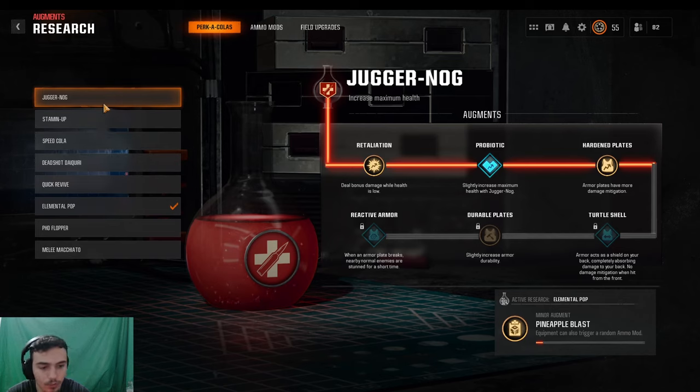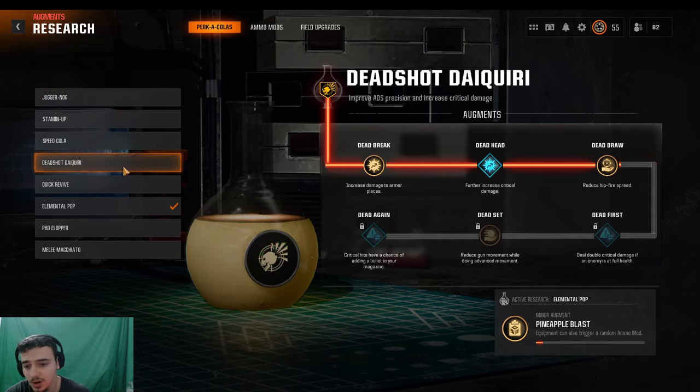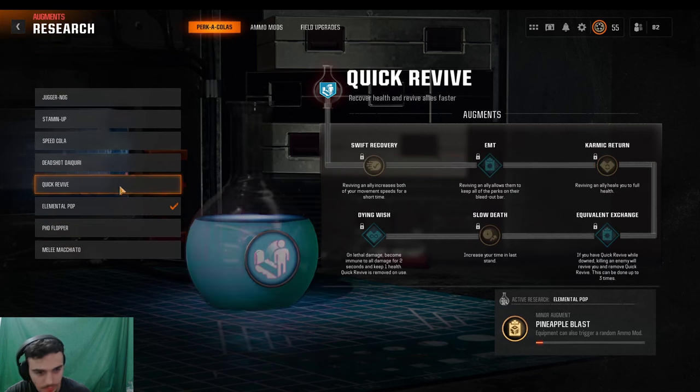Juggernaut is definitely amazing. The major upgrade I'd suggest is slightly increased maximum health — this makes you an actual tank. Plus, if you run the minor augment called Hardened Plates, that also gives your armor a lot more damage mitigation. What this means is you literally take almost no damage; you can run through a whole crowd of zombies and probably not die. When you have these upgrades on Juggernaut, it just makes everything a whole lot easier.